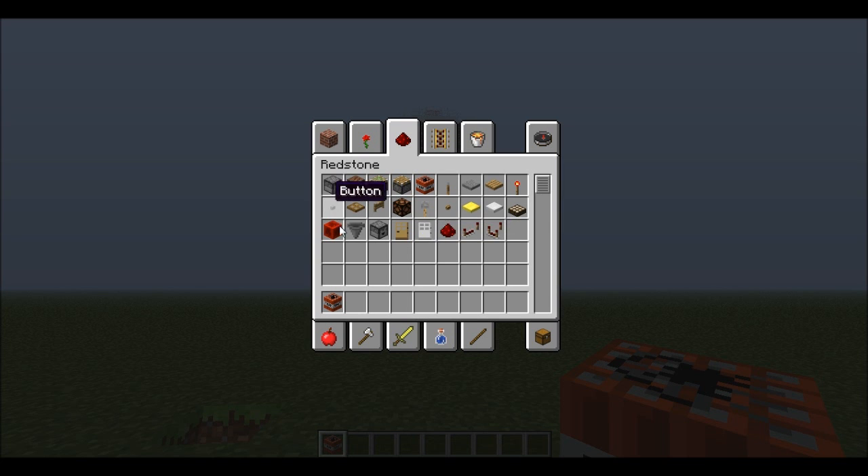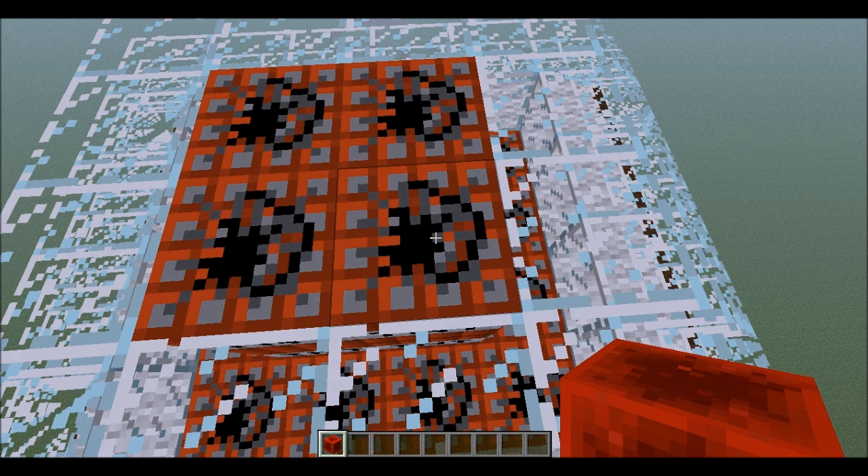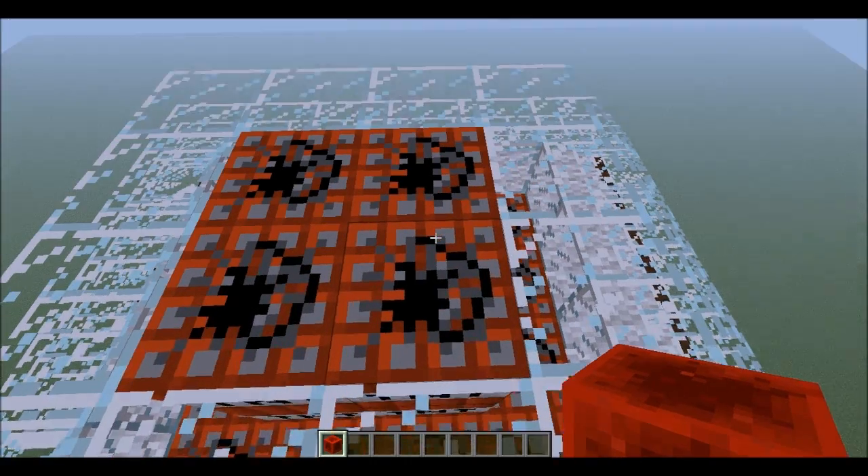Okay, so we're over here. What we're going to do is put this redstone block down and all the TNT is going to go off. So you ready? Here we go!